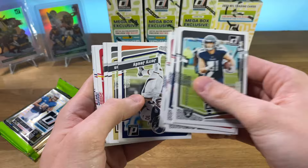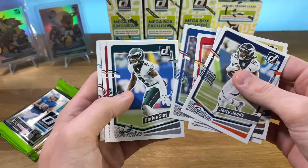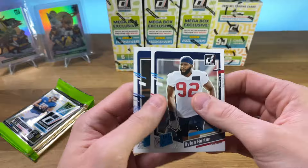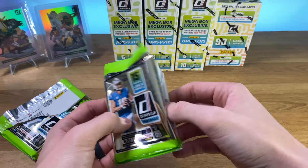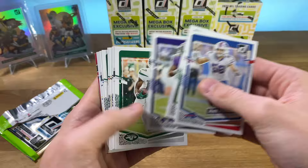But eventually it's got to go cold — very cold. CMC. Got a Dylan Horton here. Will Levis. Nothing too big so far. A couple nice rated rookies. But so far nothing too special.